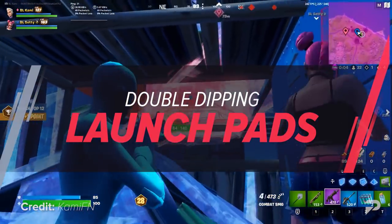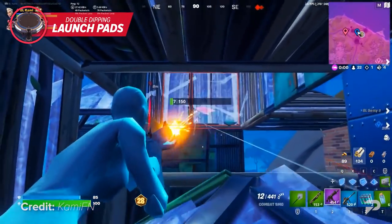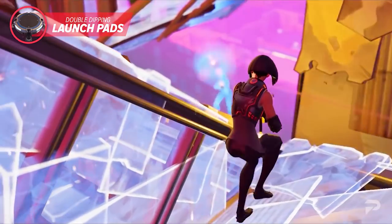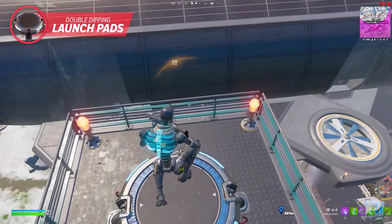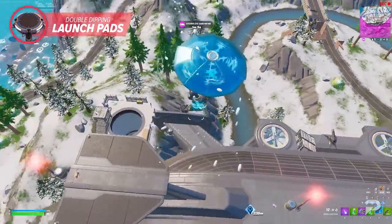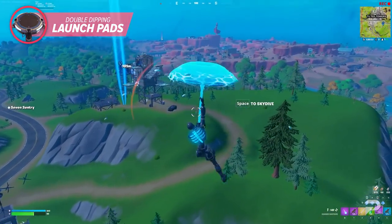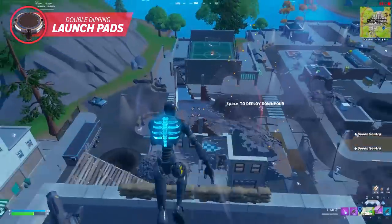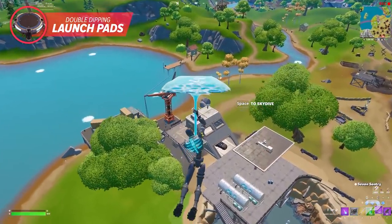Similar to the previous technique, this next one is going to help you with in-game rotations. We all know launch pads are the most efficient way to rotate in the current meta, but a majority of players aren't using them to their full potential. Most players simply hit a launch pad once and fly out into zone, boxing up as soon as they land. What many people don't realize is that you can actually do something called a double dip — you fly around for as long as you can after hitting it the first time, then return to the same pad or a nearby one to hit it a second time. This allows the storm to move further in while you rotate, getting you much further toward the safe zone before landing.